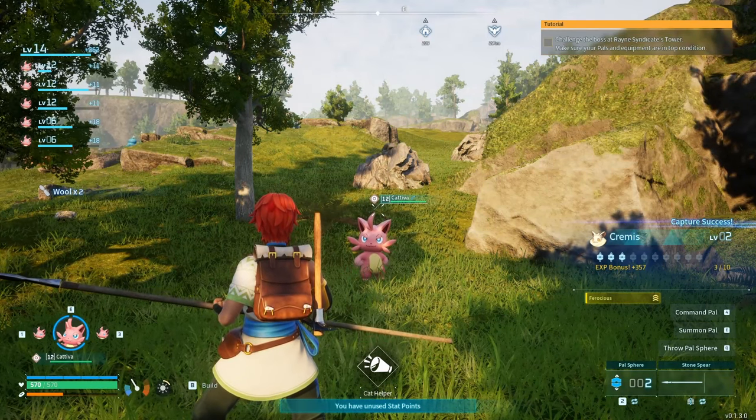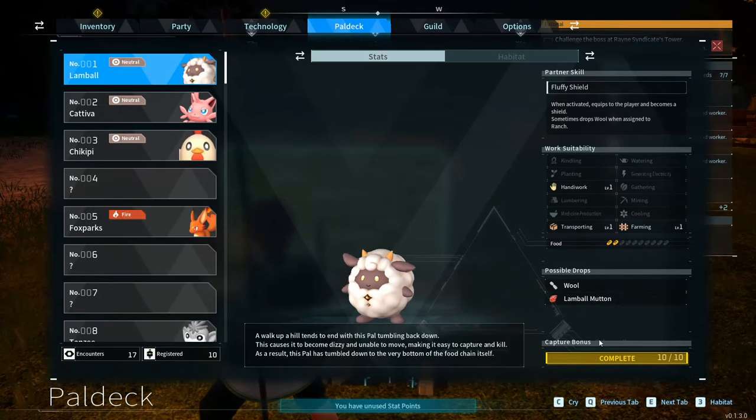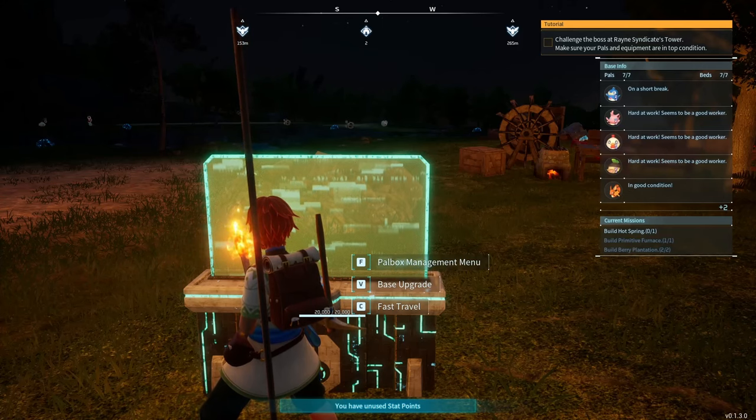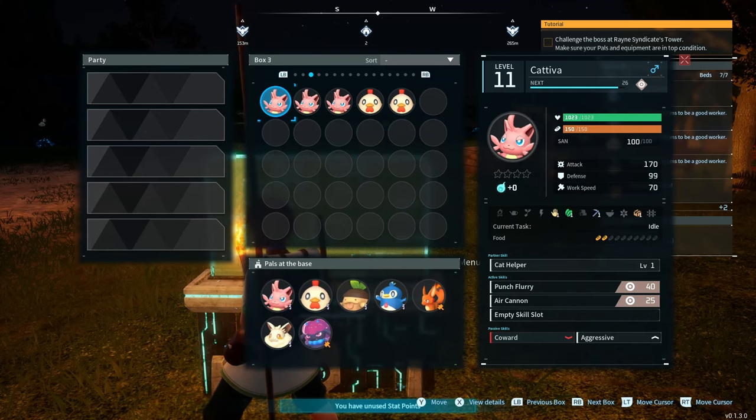As a quick side note, POW World actually gives you a bonus for each POW you catch, starting from one all the way up to ten. It's a great way to get a boost to experience, help raise your own level, and get a little horde of POWs that will come with different abilities.